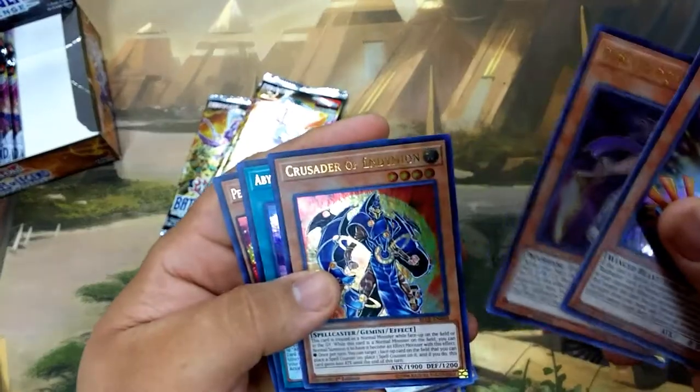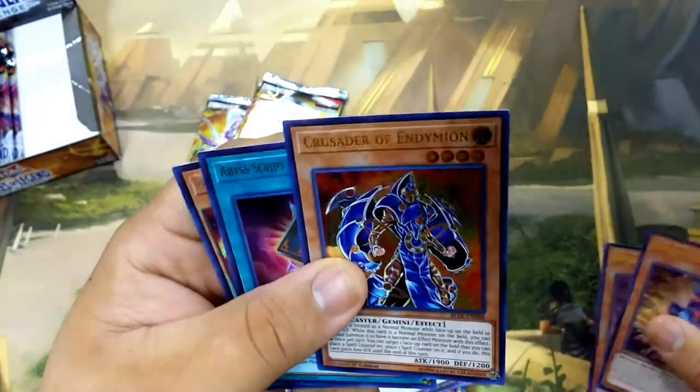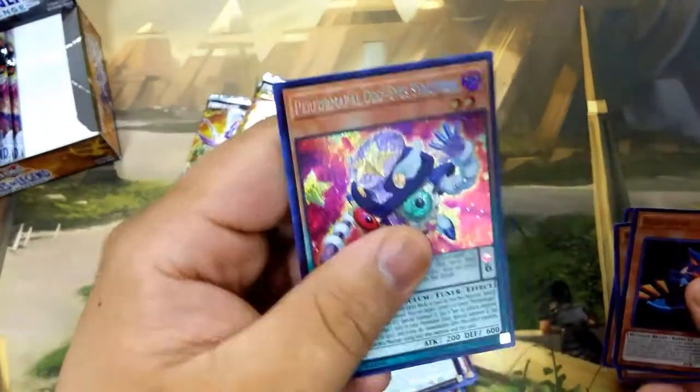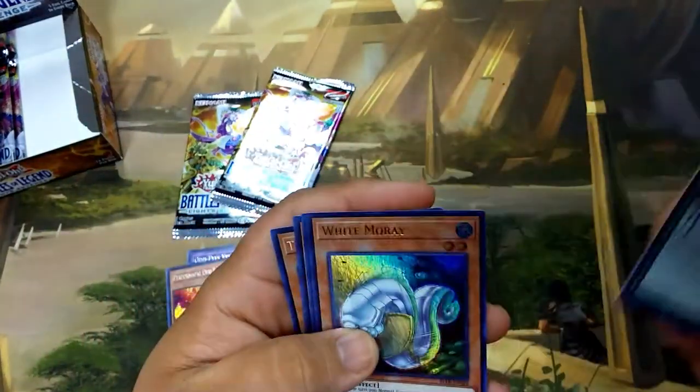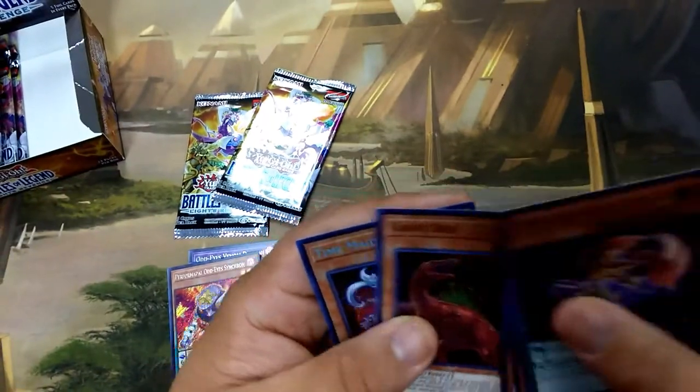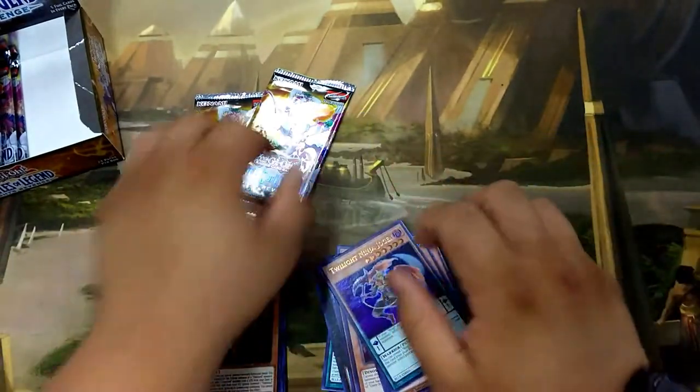Next pack — we have Crusader, Abyss Grip, and a Performapau Odd-Eyes Synchron. This is actually a really good card; he's like $8 or $9 and is searchable through so many cards — it's insane. We also have more Ninjas, more Time Lords, Giant Rex, and another Time Maiden.